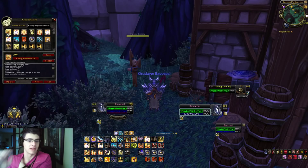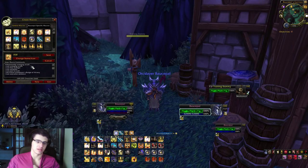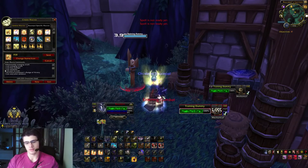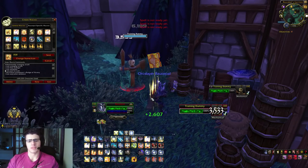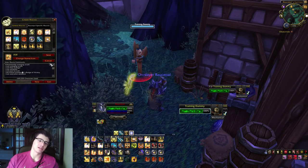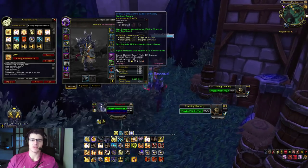Here's my burst macro - show tooltip is avenging wrath. It casts holy avenger, then avenging wrath, then seraphim if I have it as my level 100 talent, then seal of truth to ensure I'm in the right seal before bursting. That's where all the damage happens.